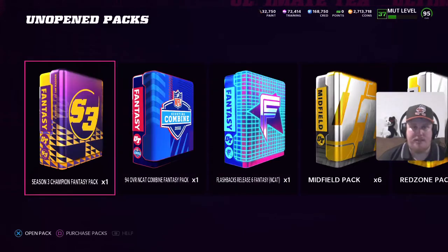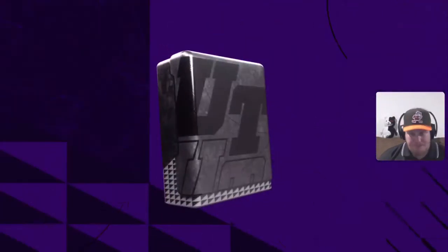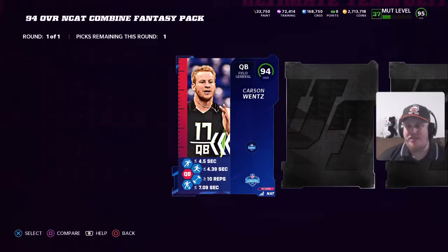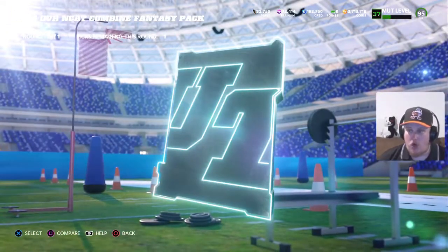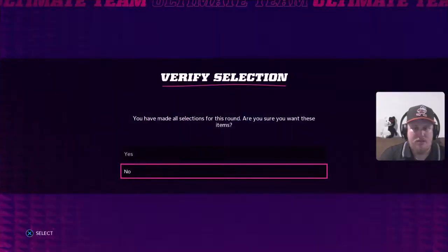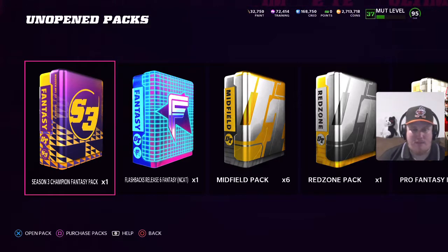I've got two more packs to open. First is the NCAT Combine Fantasy Pack — our reward for completing the challenges, a 94 overall item. Opening it up, we're bringing a quarterback item: Tyrod Taylor to the squad. He's probably going to supplant the Dan Marino and be our new backup. We're locking in Tyrod from this pack for free, not spending many coins as we get late into the season.